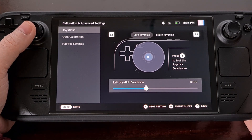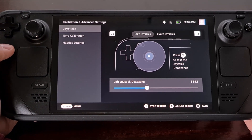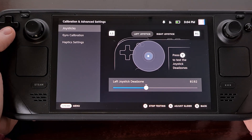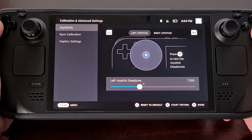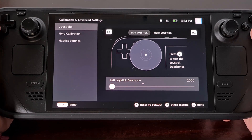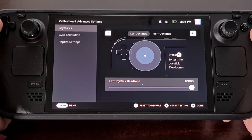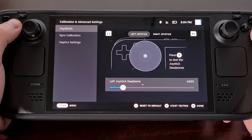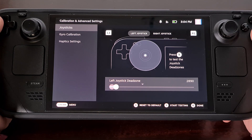So I found a thread in the Steam Deck subreddit suggesting that people drop this number all the way down to 2,000. After selecting the slider we can move it all the way down or we can increase it and move it up. And you can see how the dead zone gets smaller or larger depending on what this value is set to.